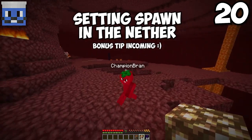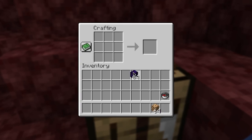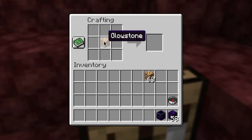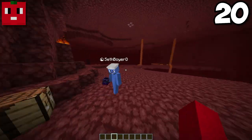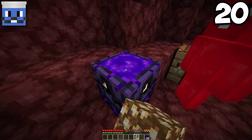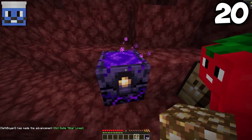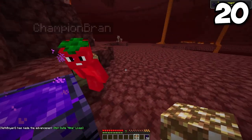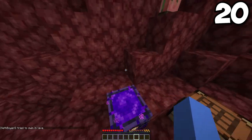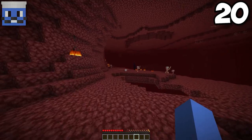You can set your spawn in the nether. Since beds blow up, you craft a respawn anchor using six crying obsidian and glowstone. To use it, right-click it with glowstone — each click adds a charge and you can get up to four charges, meaning you can die up to four times in the nether and respawn there. I'm actually going to start using this for once.